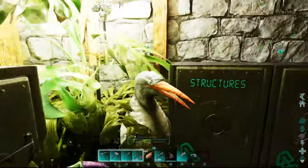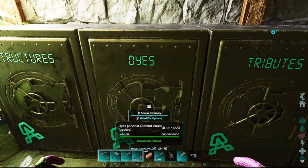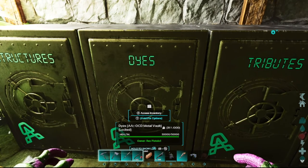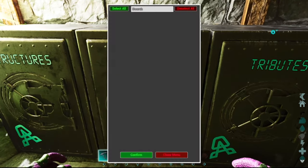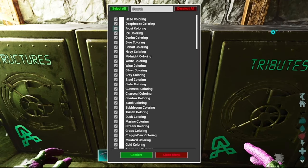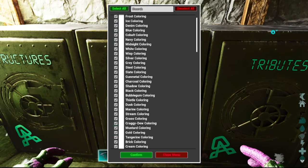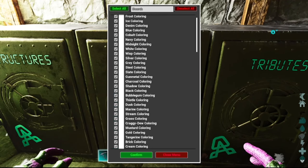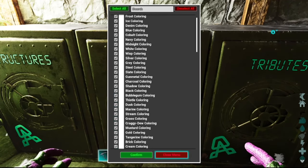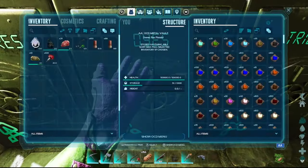Getting things to stay in their correct storage was a little finicky at first, but it's had a few updates and is much better now. You can go to the OCD menu and it'll show you everything in there, but it can be tricky — the cursor goes up and down through the ticks and it's hard to find the close menu button. The best way to set up your storage is to go in and click 'Show OCD Menu' at the bottom.